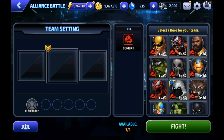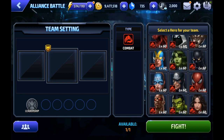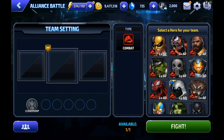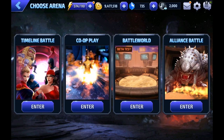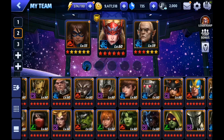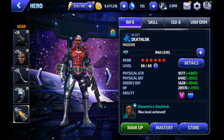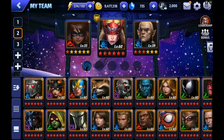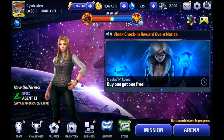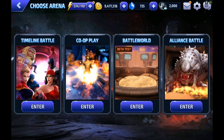Hey guys, welcome back to the channel. I'm Cynic Alex and today we're going through Combat Alliance Battle. This is something I wanted to show you since I got Tier 2 Moon Knight because he makes this so much easier and we can solo this with him if we're careful. I just realized I'm missing Deathlok, so I need to unequip Deathlok's uniform — the only annoying part about having Deathlok as your Alliance Battle leader is switching his uniform every time you go from Combat to Blast.